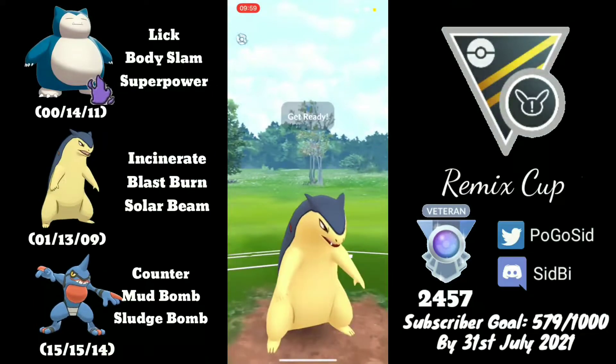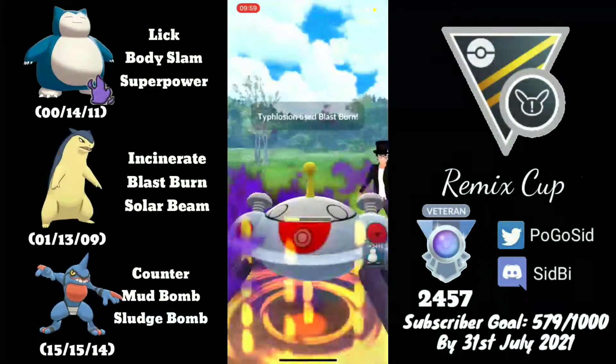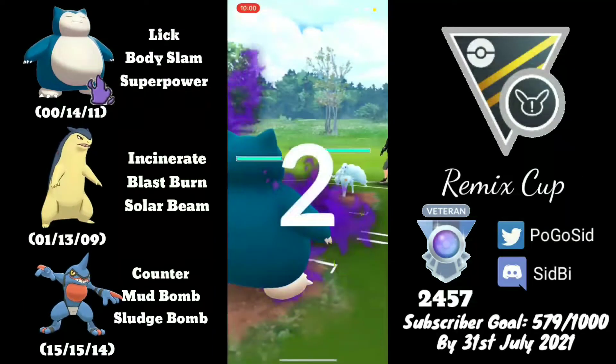I wanted to farm a lot of energy because I know there is a Magnazone in the back with potentially loaded energy. I knock out the Gallade after knowing I will be one Incinerate away from the charge move, so Incinerate will be frying that Steel type. GGs, moving on to the next one.